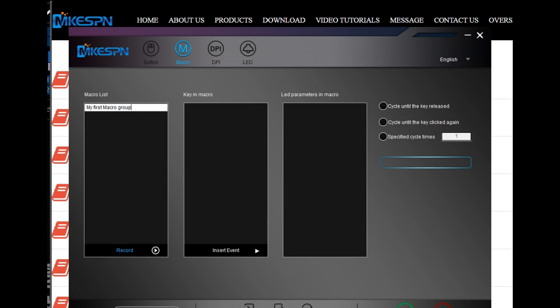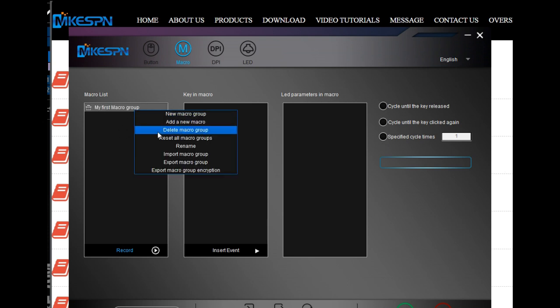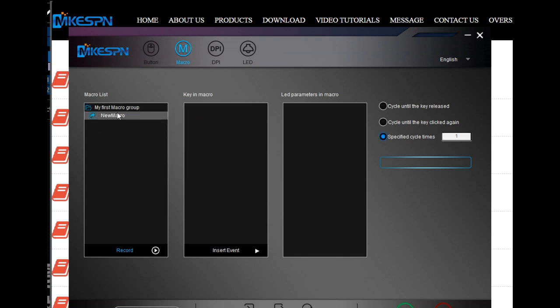Before you press record, you first have to create a new macro group before you can start adding macros. Right click in the macro list to add the new macro group. You can rename it later and add as many groups as you need, so each different game or program can have its own macro group.